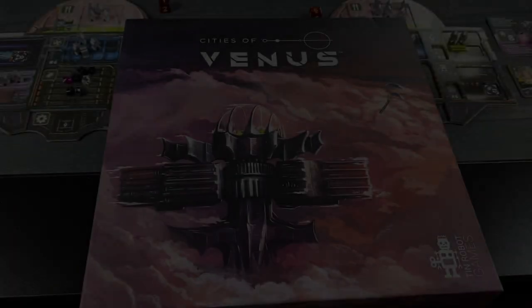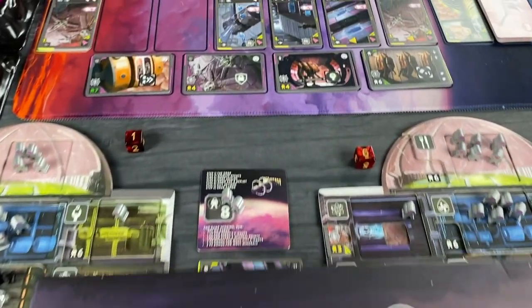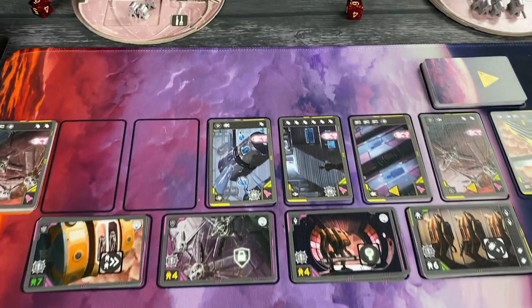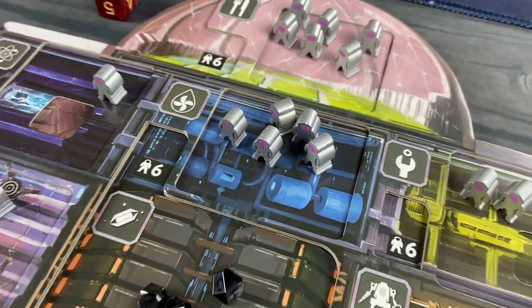This is a tableau building and worker placement game for two to six players and lasts between 45 and 90 minutes. The game takes place over a series of rounds. Each round, you'll be faced with a number of choices that revolve around managing your V-naughts, the workers at your disposal.